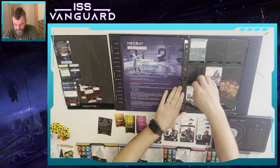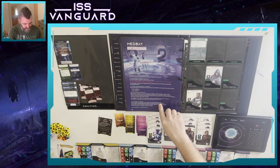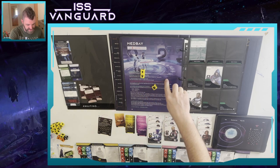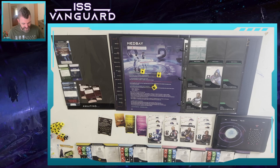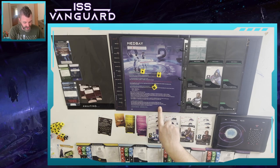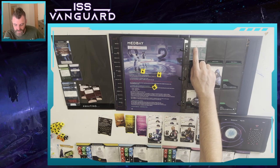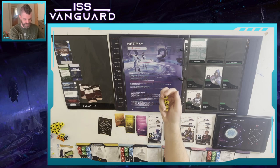For a critical injury slot we have to perform a survival check. Each crew member in a critical injury slot must make a survival check by rolling three injury dice. If you roll two of the skull results the crew member dies - you remove their card from the rank sleeve and place it back on the crew board. Our specialized medbay expansion allows us to re-roll one of these rolls, so let's roll and see what happens.